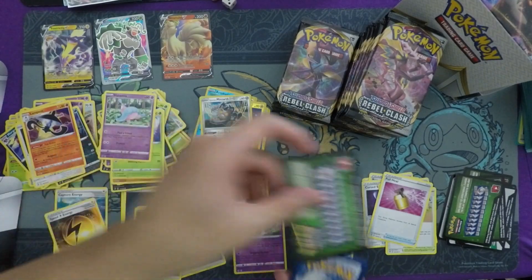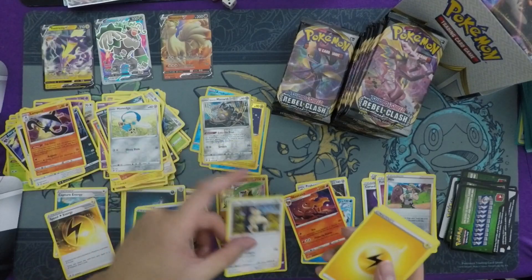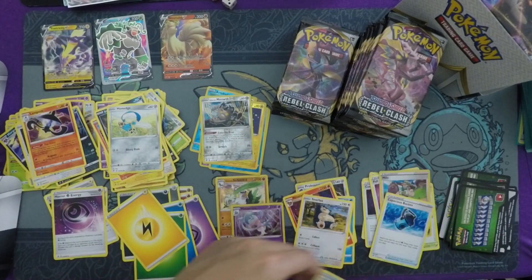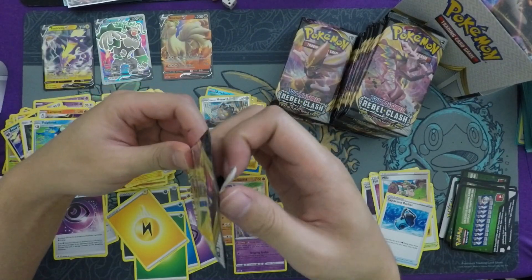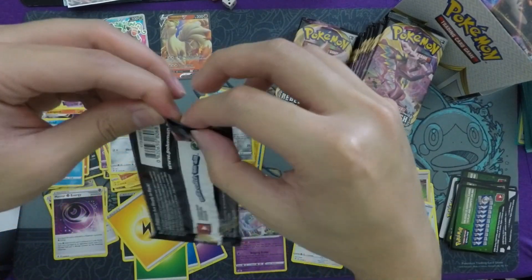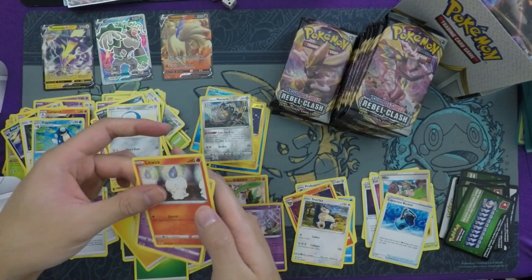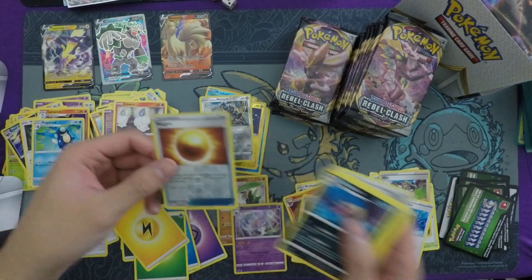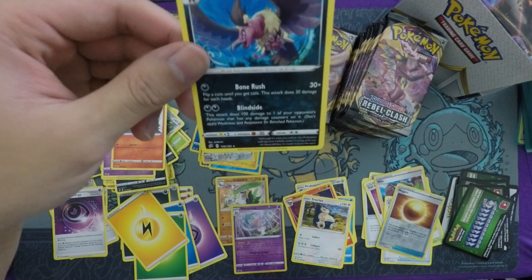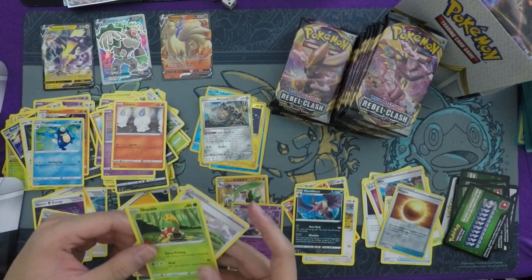Do you guys open packs like I do? I kind of pinch it from the top — I'll break it down on the next one. Got a Milo reverse holo, Snorlax rare, Capacious Bucket, Horror Energy. Capacious Bucket is an incredible staple card. The way I open my packs: I take the little fold here, pinch the front, pull, then just tear down the little grabby part, and it opens in one piece. I like to do it this way so I don't rip the pack into multiple pieces. We get a Nugget reverse holo and Mandibuzz — Mandibuzz Blindside does 100 damage to one of your opponent's Pokémon that has any damage counters on it. Twin Energy — one of each special energy.